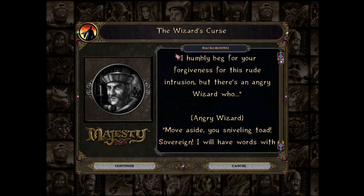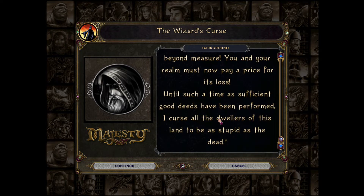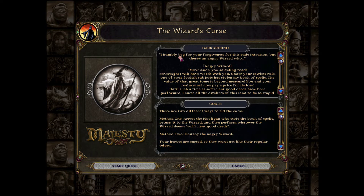So basically, an angry wizard is trying to destroy your kingdom. A hooligan in your kingdom has stolen the wizard's tools, so the wizard is very mad. Method one to complete the quest is to arrest the hooligan who stole the book of spells, return it to the wizard, and then perform whatever the wizard deems sufficient good deeds. Method two is to destroy the angry wizard - but your heroes are cursed, so they won't act like their regular selves.